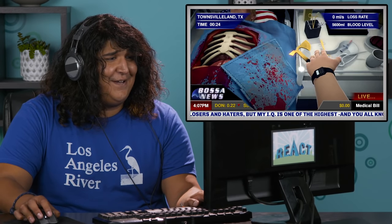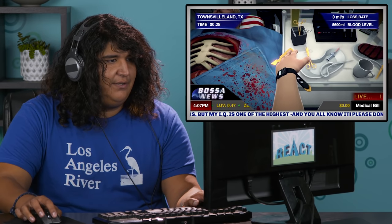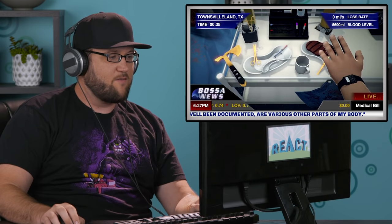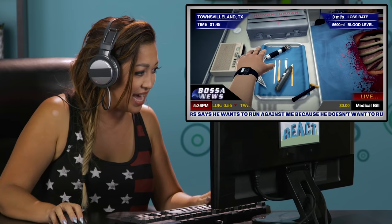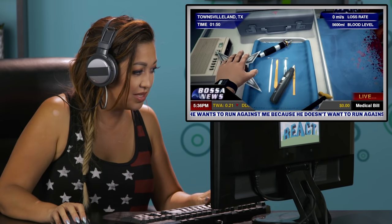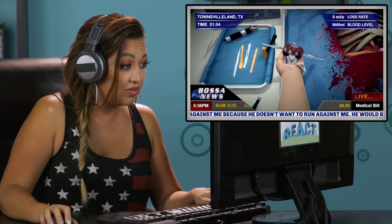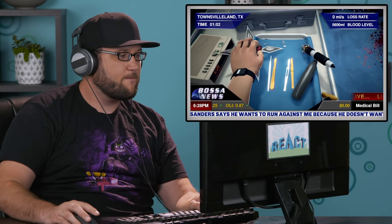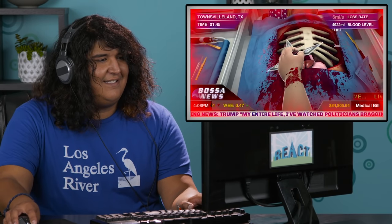I guess the first thing I would do is bust open his rib cage. Do they have a spreader? There's the human organ. How do I open that? Is that a ninja star? What is that? I don't think that should be in the operating room, but that's kind of funny. Oh my god, it's rotating — that's not good for him. That's not working.